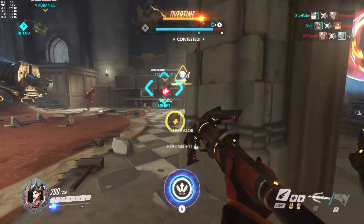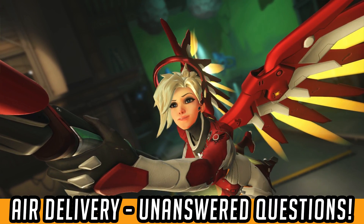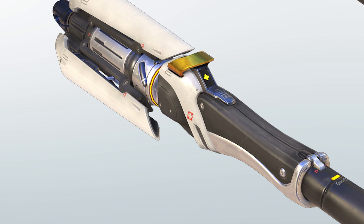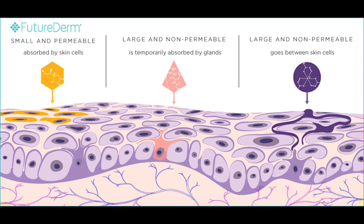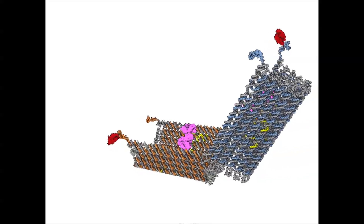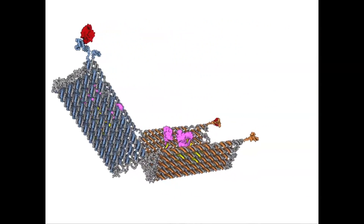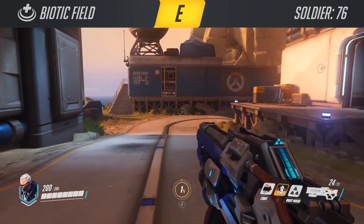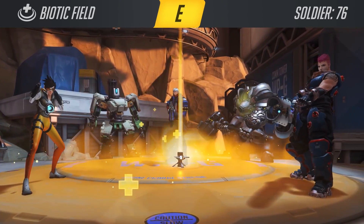Mercy's Caduceus staff is another delivery mechanism, particularly interesting in that it locks onto friendly targets for healing or damage boost but has no effect on enemies whatsoever, and projects the assumed nanobiotics across a considerable distance through the air — so that's aerosol dispersal. Some kind of biological targeting, specific DNA required for the beam to work, or another marker like Ana's inoculation, could certainly explain this. Alternatively, maybe Overwatch agents are fitted with some kind of device that means the beam can only lock on to allied targets. Soldier 76's biotic field faces similar challenges, placing a biotic emitter on the ground — perhaps a topic for another video.